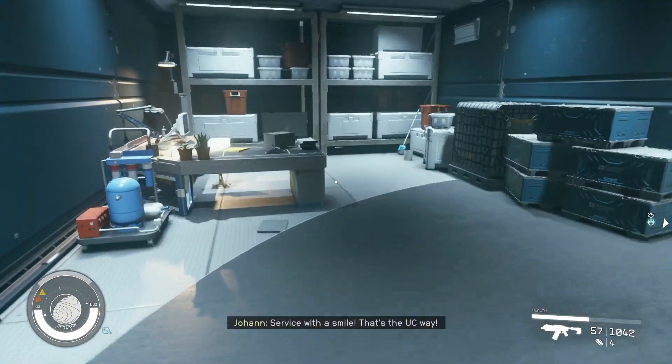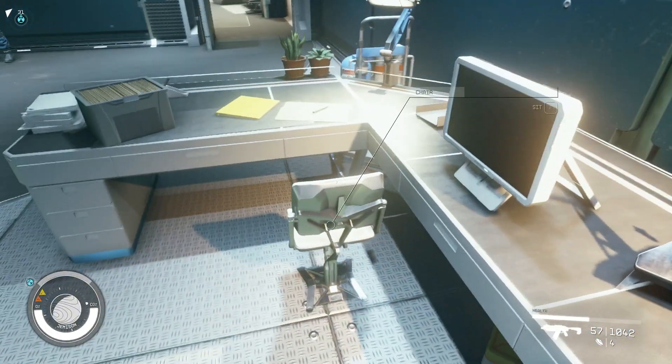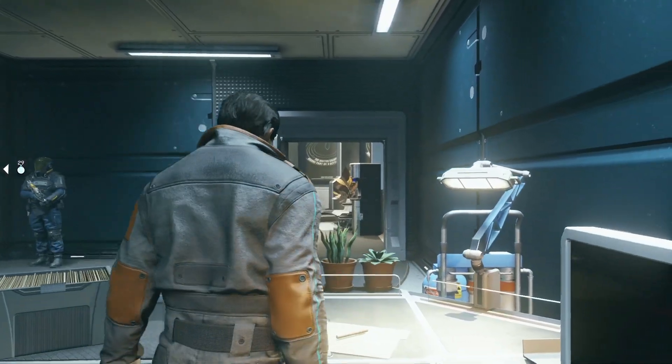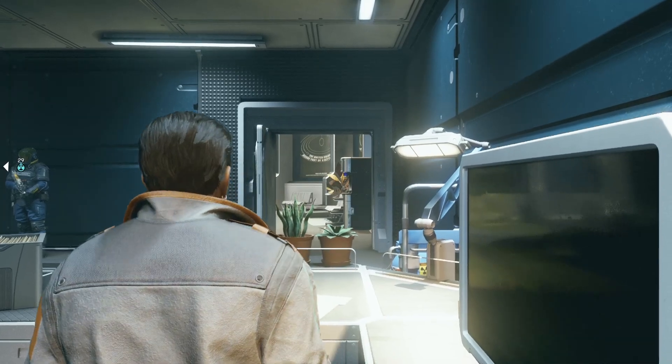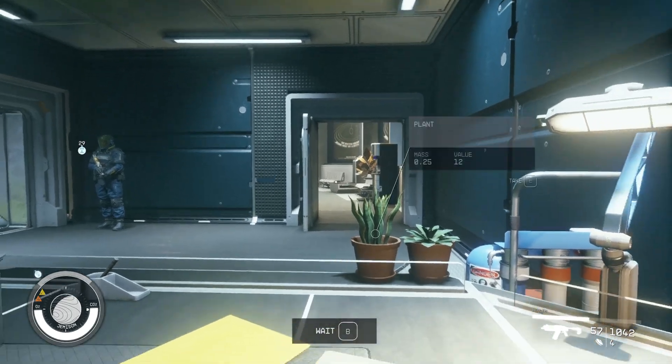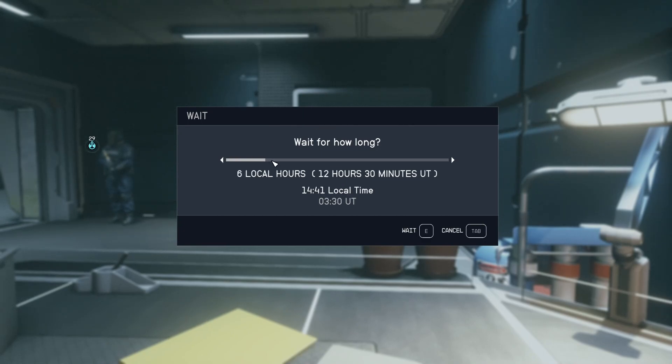You can wait or sleep in this game. Just sit somewhere, then forward the time one day — that's 24 hours. Push B for waiting, do 24 hours, wait about 50 seconds in real life, and then you can buy lubricant again. Thanks for watching, have fun, bye bye!